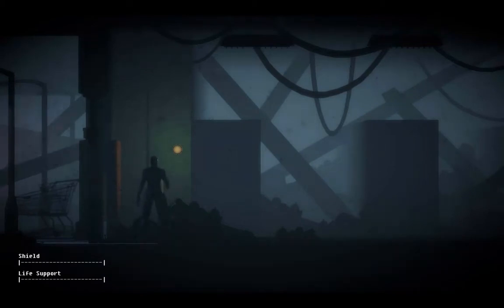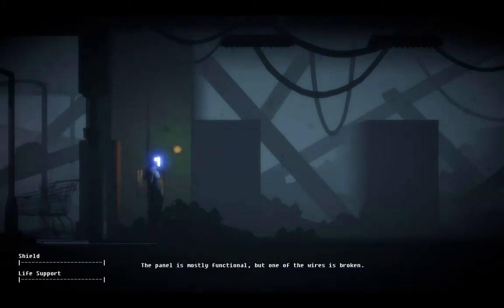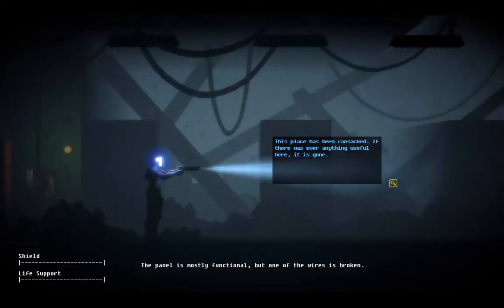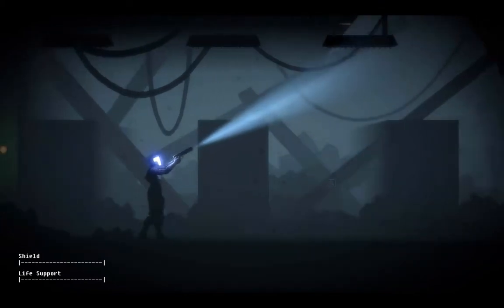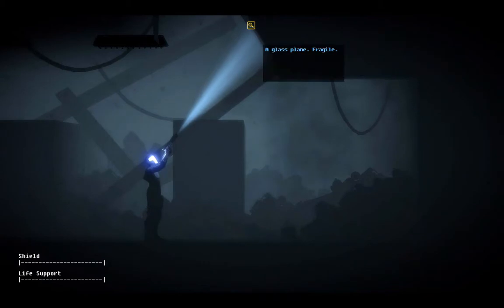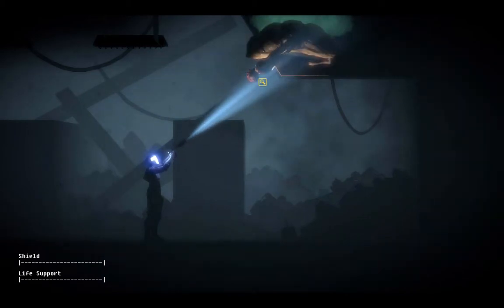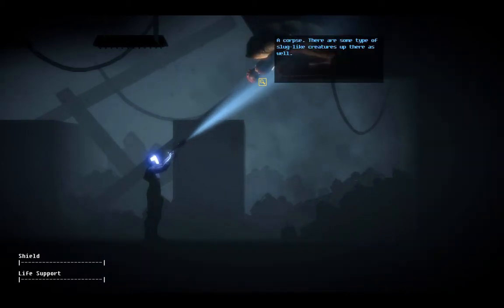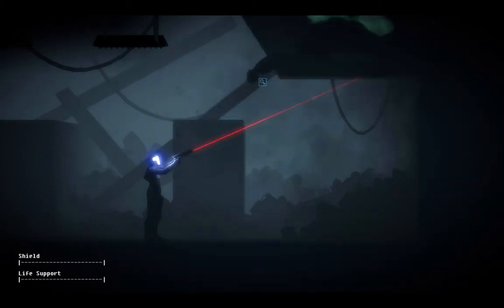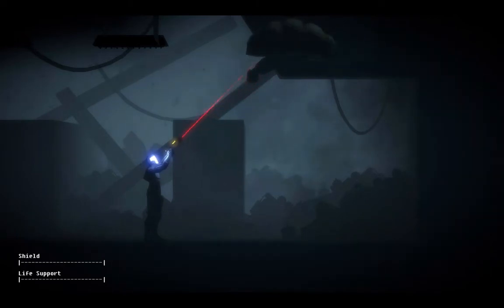Interesting. Mostly functional, but one of the wires is broken. I'm guessing I'm not gonna find food here. Place has been ransacked. If there was ever anything useful here, it's not here now. What's this? A glass pane. Fragile. Oh god, that's a corpse. Some type of slug-like creature is up there as well. It doesn't seem to like light. Come back, little slug-like creature.